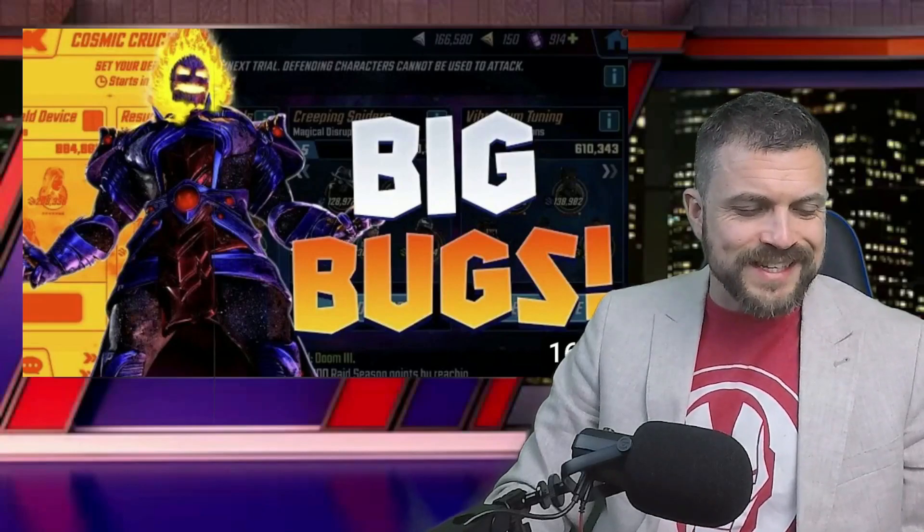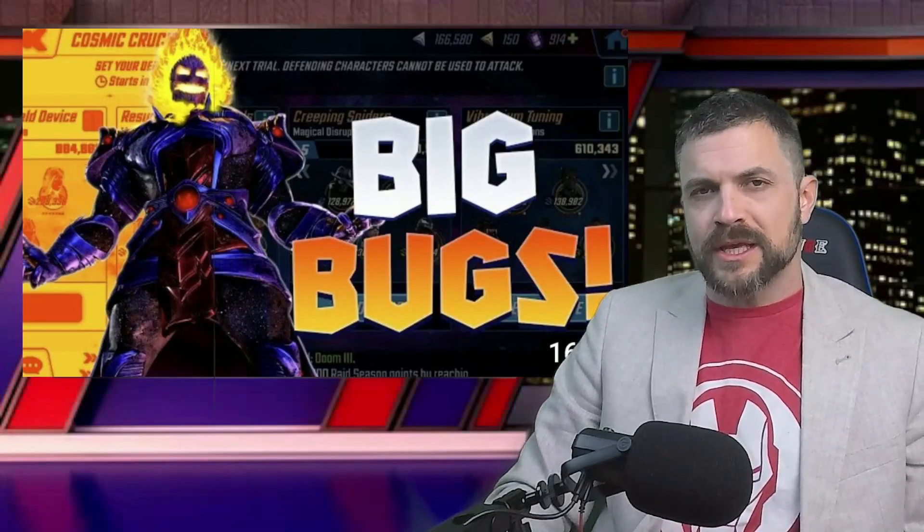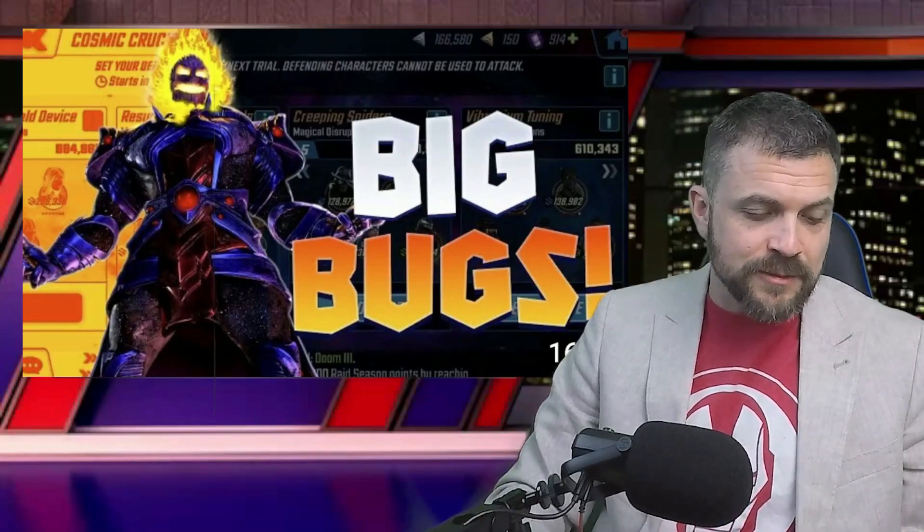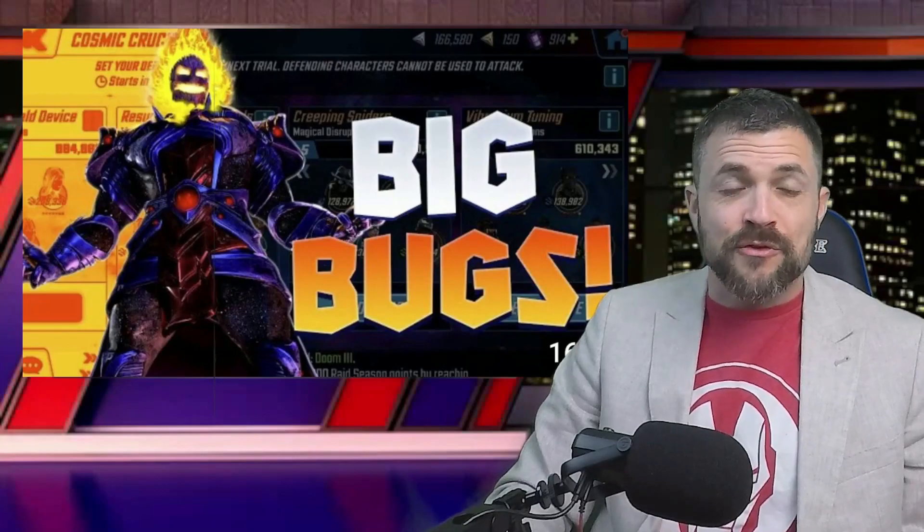In room five, it reduces resistance for every instance of bleed, not just characters with bleed, like how it reads. And in room six, similarly, every instance of bleed, offense down, trauma, or disrupted — the Wakandan gets an additional 50% speed, making them ultra fast.